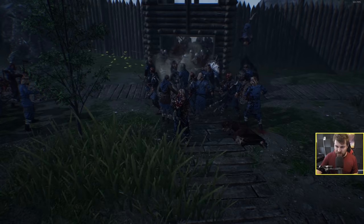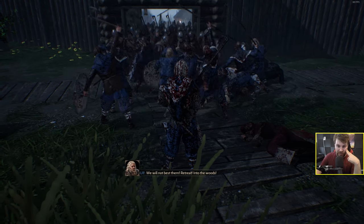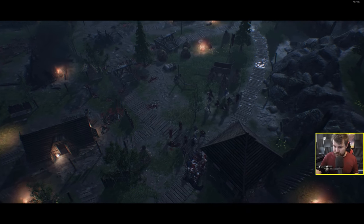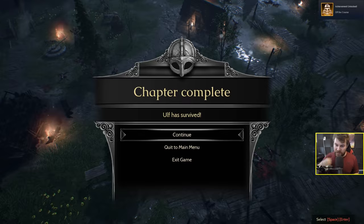Let's zoom in and see what's going on - it's like a scene from 300. They're all trying to rush through and we've got our shields up. The game tells me to click retreat in the squad menu to fall back safely. So we press V which is retreat and we run away. Chapter complete.